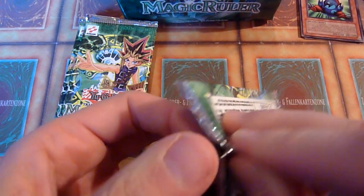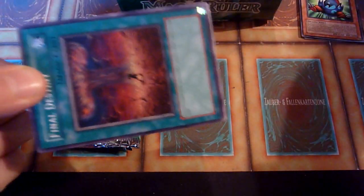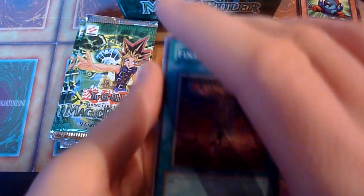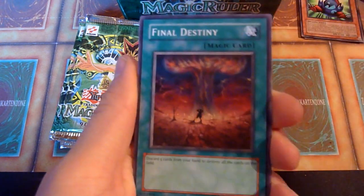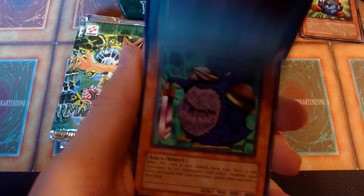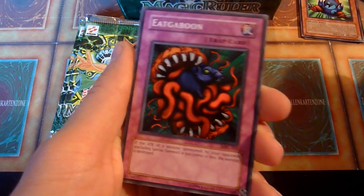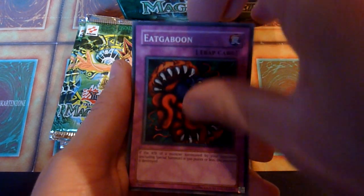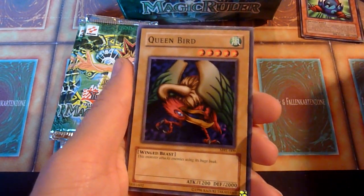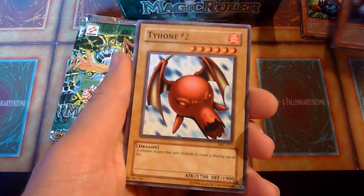When I open 36 packs, there are most likely around six super rares, three ultra rares, and maybe zero to one secret rare. So I'm going to pull lots of rares. And as there are only 17 different ones in the set, I will pull some of them twice. I would like to get double Cyber Jar, and the recruiters would be nice to get two of as well, like Giant Rat.